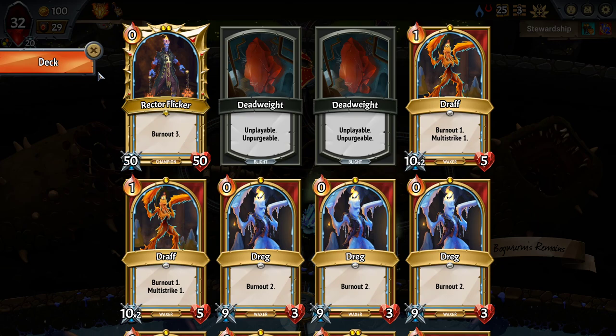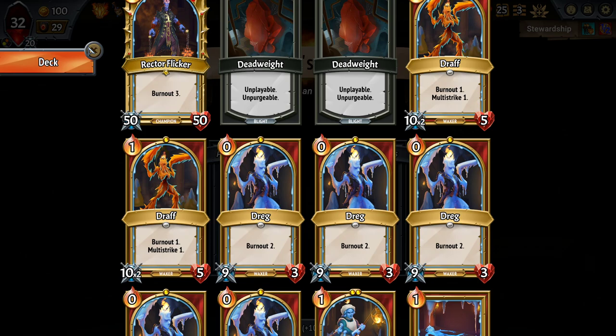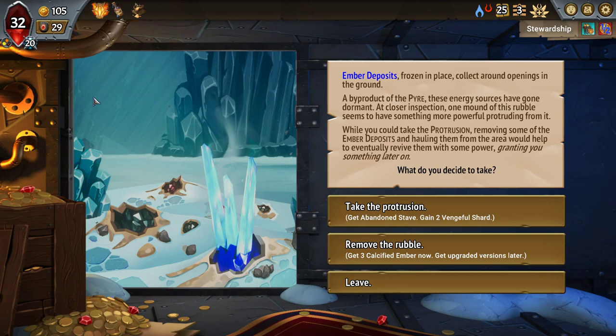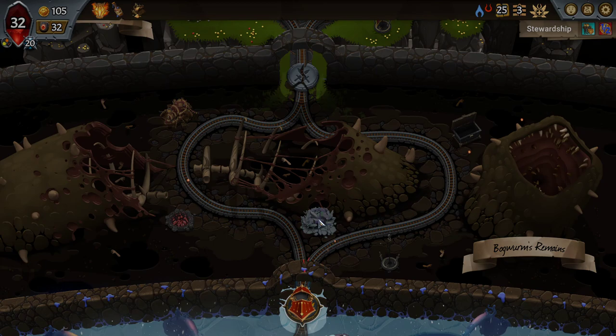Going to a Merchant of Steel with as little money as I have at the moment feels a little bad, so I'll take the Hustle's Horde. Summon abilities trigger an additional time whenever a card with Consume is played. We have no cards in the entire deck with Consume at the moment. We might take some Summon abilities later.